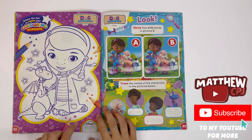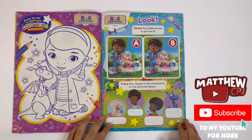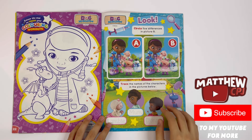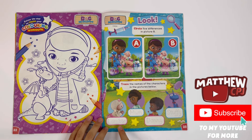Doc McStuffins — here you can colour Doc McStuffins doing a check-up on Stuffy the toy dragon. Circle five differences in picture B — we have the two pictures here, you can pause the video. Trace the names of the characters: Lammy, Mum, Donnie, and Stuffy.